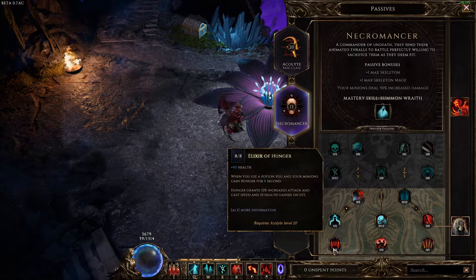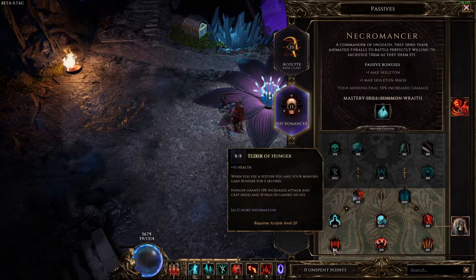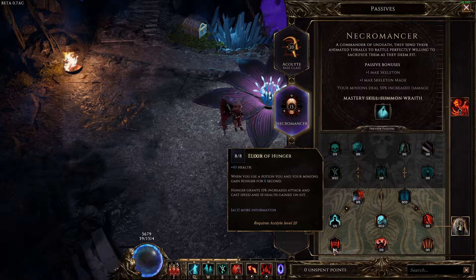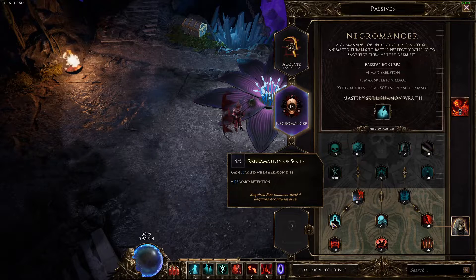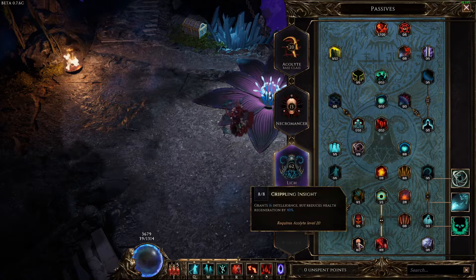Mania of Mortality gives additional ward regeneration whenever a nearby enemy, ally, or minion dies — 10% chance to get 130 ward. It definitely boosts our ward substantially in fights, getting us up to five or six thousand ward. Then take four points in Unnatural Preservation for 20% ward retention. It also gives more necrotic and poison protection, which is nice, but we're really here for the ward retention.